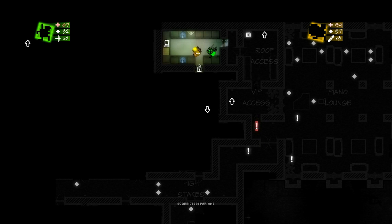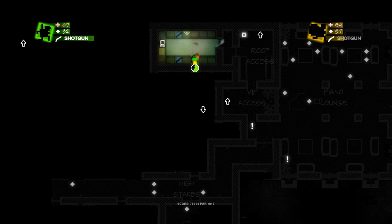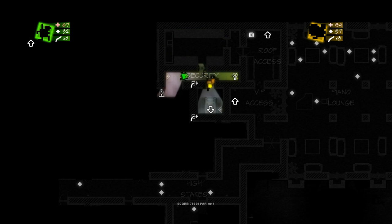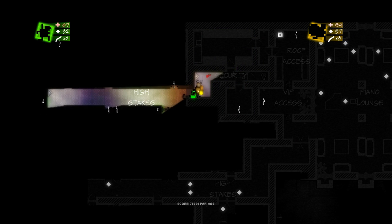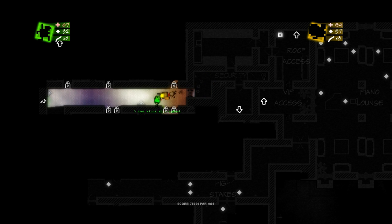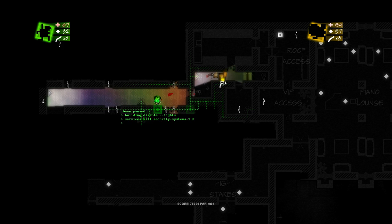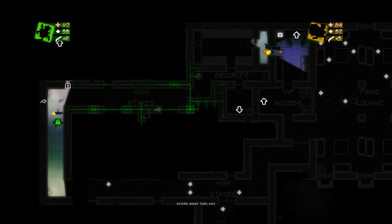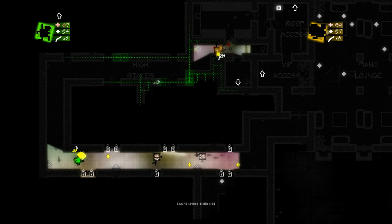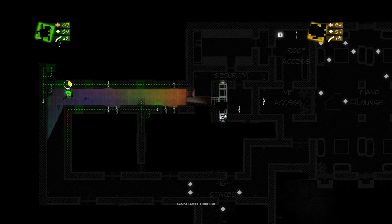Shotguns. Yep, so we're swapping out our gear for shotguns here. You can only carry one type of secondary gear at a time. The hacker's ability is not just used for turning off electronics — it also will shut off lights, which makes things darker and basically makes things sneakier, makes it easier to sneak around the level. It's always good to have some viruses following you around anyway, just in case there are security devices around.